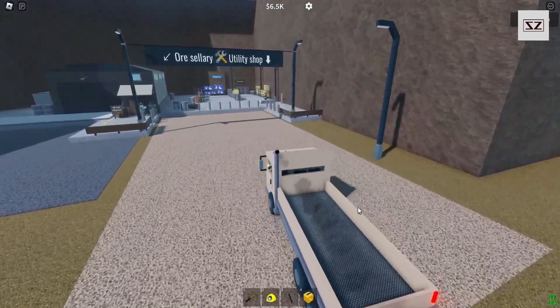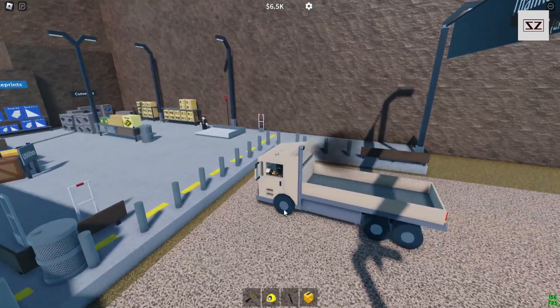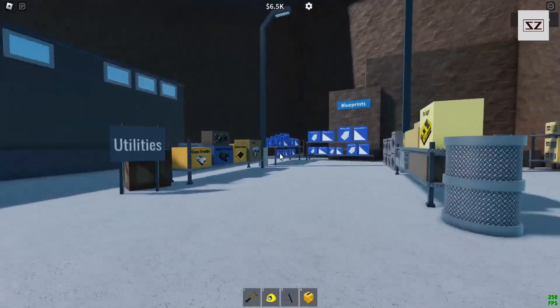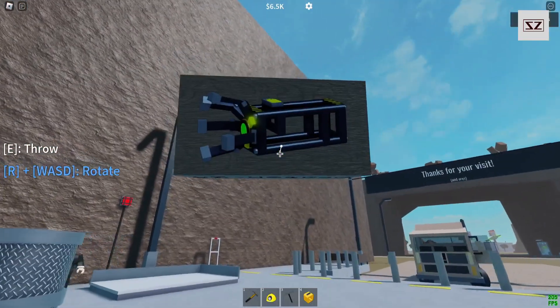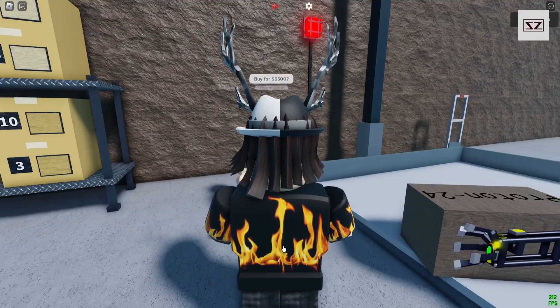I don't like the steering too much though - not so great. Rightio, we're here now. Let's get this thing. What is it called? It's the Proton 24. I've got just enough money for it. Multiple items - so this I think is going to help us pick items up. Let's buy this bad boy.